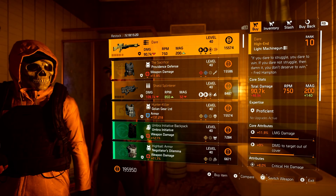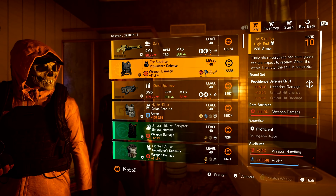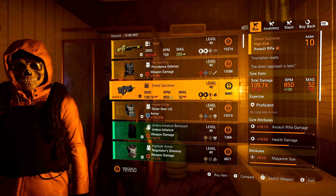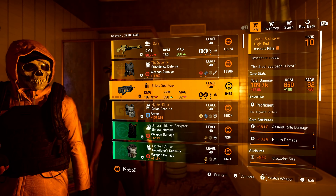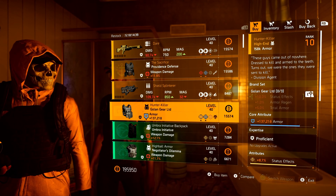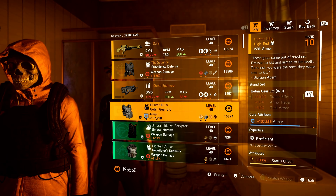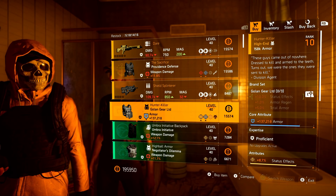Starting off at the top, we have our named items, followed by the gear set items, and then the high-end items. If you are new, returning, or have never accomplished any of the hunters, you are only going to see the top two named items. You have to unlock the bottom two. For the Shield Splinterer, you must hunt down and eliminate all Year One hunters and open the ivory chest in the Base of Ops in Washington, D.C. For the Hunter Killer chest piece, it's all Year Two — Warlords of New York hunters — then open the off-white chest in the Haven settlement in New York City.